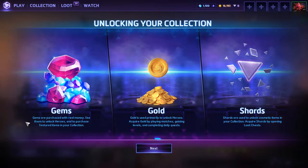Here are the gems — the new currency. You purchase them with real money and use them to unlock heroes and purchase featured items in your collection. Then there's gold, which is just like before. And shards, which you can use to unlock cosmetic items. I like that there's three currencies, though it might get a little bit confusing.